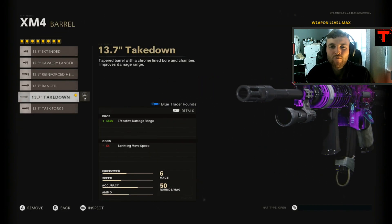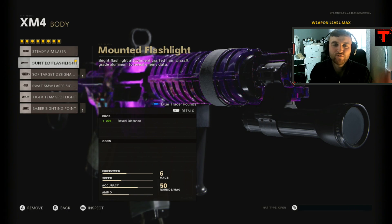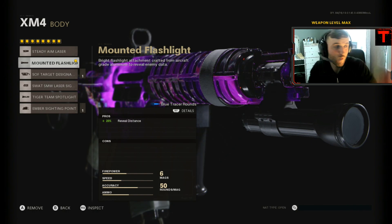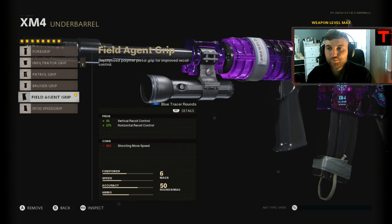The barrel is the 13.7 Takedown, which gives you 150% effective damage range — ARs shoot further than SMGs so this barrel is a go-to. For the body I use a mounted flashlight; when you're running around and move to the side a little bit, you can get a red marker on your screen telling you there's an enemy — very underrated. I use the Field Agent Grip for vertical and horizontal recoil control. Everyone uses Field Agent Grip — you need that.